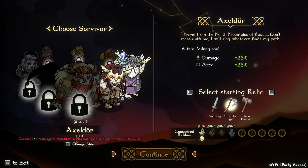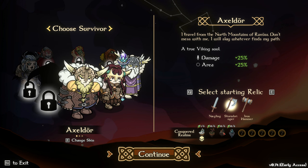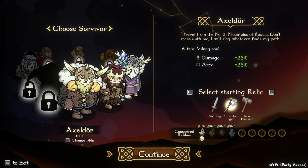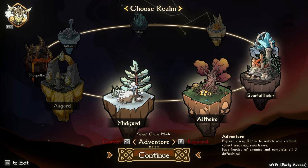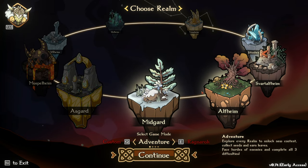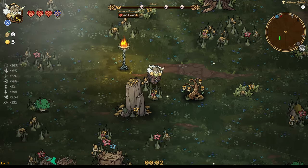Like, conquer any realm seven times with Axeldor to unlock this skin, or conquer one of three realms with Axeldor in normal mode. So there's a lot of different skins you can get. I kind of want to work on clearing all the different realms. We're going to run Axeldor and a full-on Stormbringer build. I'm going to level this weapon up as much as I can, put my ascension points into it, and see if we can get it as strong as possible. Let's run Alfheim, since I've already cleared Midgard with this character. We'll do normal for now — I'm not that strong.